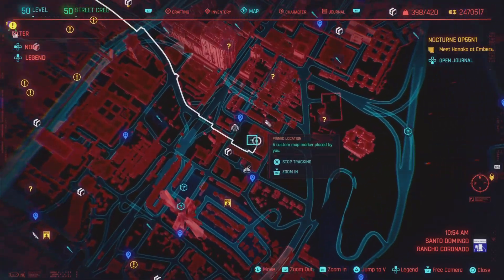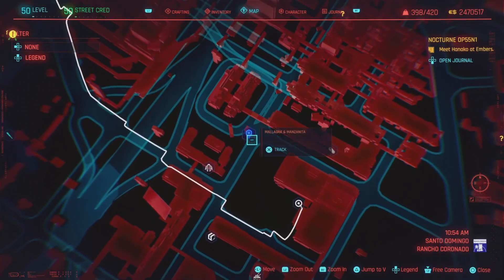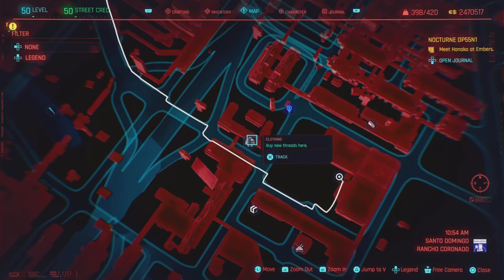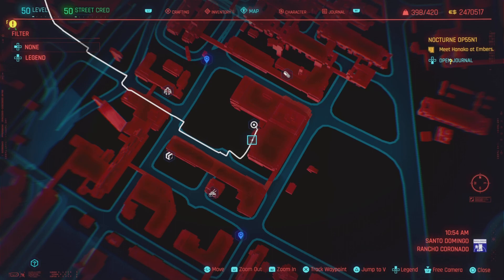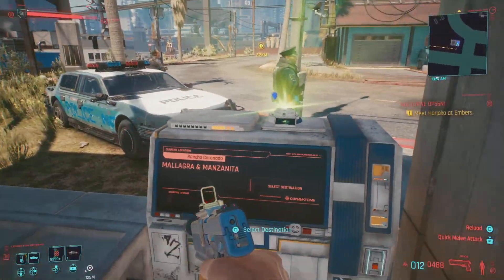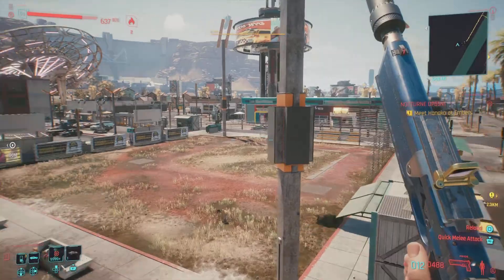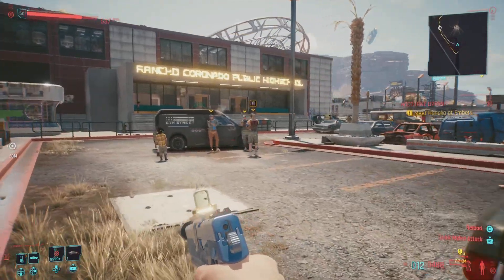The second location I want to show you is in Santo Domingo, Rancho Coronado. We're going to go to this pin location right behind this building. There are a couple of key reference points to triangulate — fast travel locations, a drop point, and a clothing store. We're heading over to the Marlaga and Manzanita fast travel point, then making a right toward our marker.